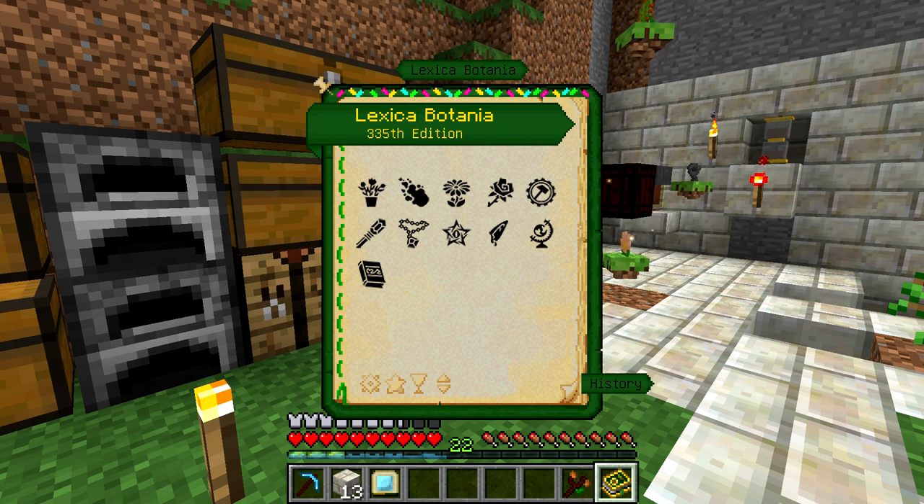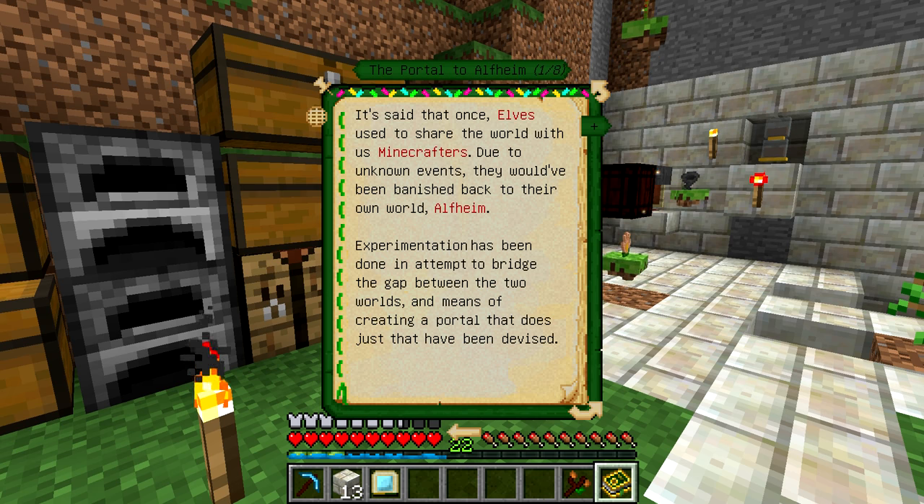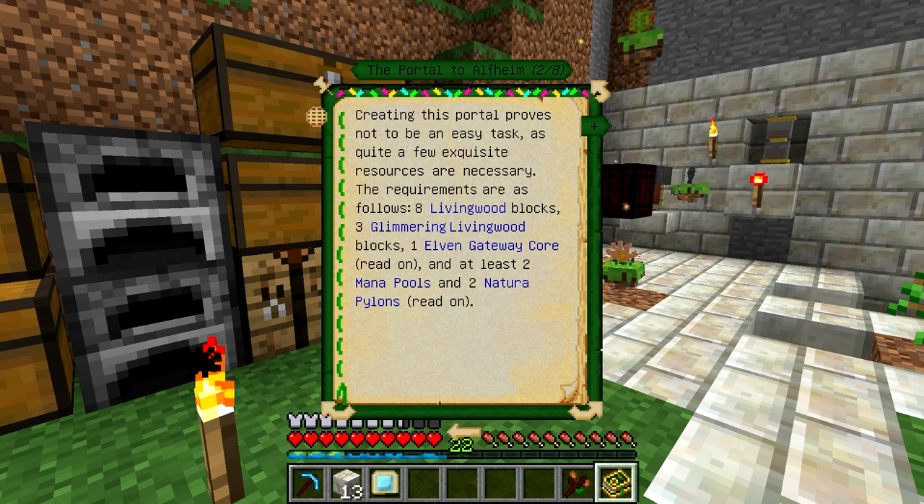Now it's time to look at the Portal to Alfheim. In mythology, Alfheim is one of the nine worlds in which the elves live - this is the Alfamancy tab. You also might know it from Sword Art Online - Alfheim Online was kind of like the elf fairy game that they played. To create the portal, think of it like a nether portal. You can't actually go through it, but what you can do is throw items through it, which is going to make the elven trade possible. You need eight living wood blocks, three glimmering living wood blocks, one elven gateway core, two mana pools, and two natura pylons.